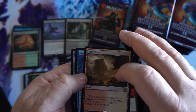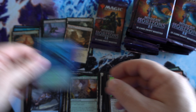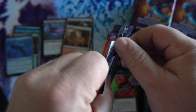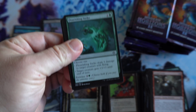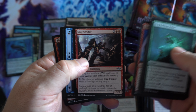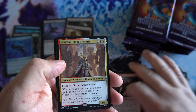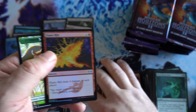Got our second Fetchland of the box, still in the first third — Arid Mesa. Arid Mesa is probably the most common one for me to pull; I think I've pulled almost two-to-one on Arid Mesa versus other Fetchlands. Marsh Flats is the one I still have yet to pull a full playset of — got a full playset of all the other ones except Marsh Flats.